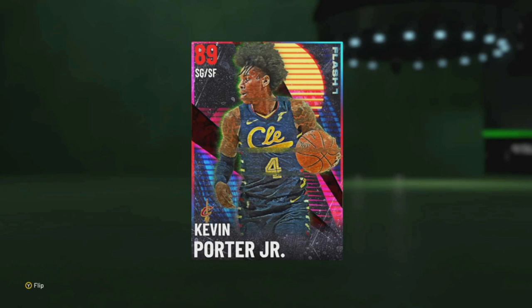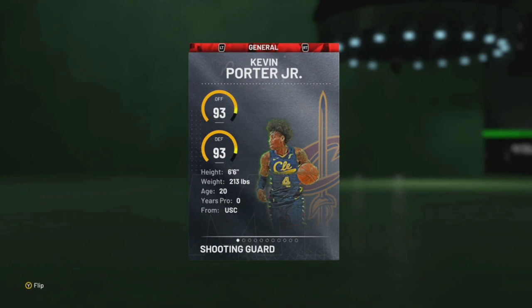We got Kevin Porter Jr. Yes, sir. Six foot six, 93 offense, 95, 90, 93 defense, six foot six, 213 pounds.